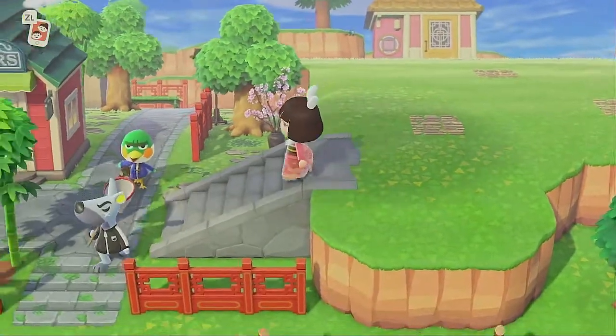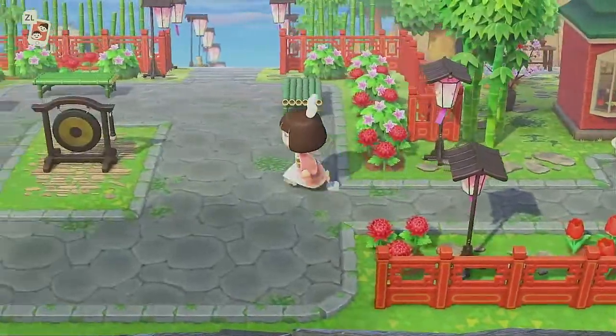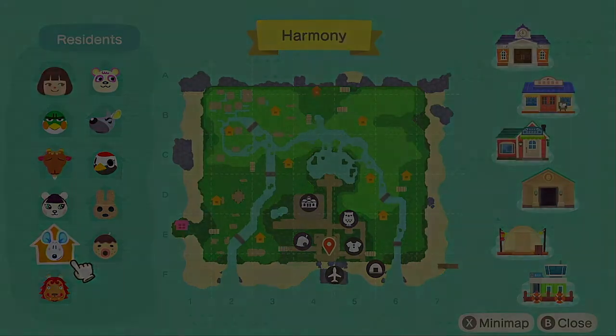I've been going in a clockwise fashion around the island but the next person up is Walt, and Walt is going to have a rock garden. I definitely want to do the rock garden last, so instead I'm going to start going counterclockwise from the entrance to the island and go to Pinky's house, working our way back up to Walt. His area will be really easy to put together when all the other gardens are finished.